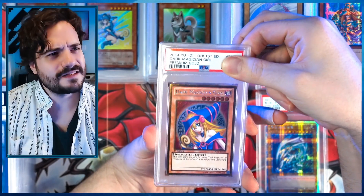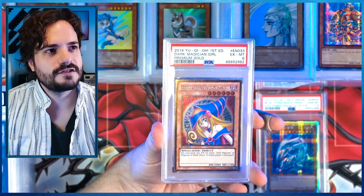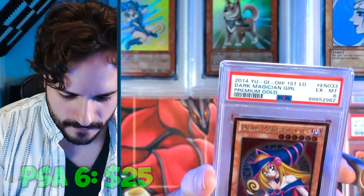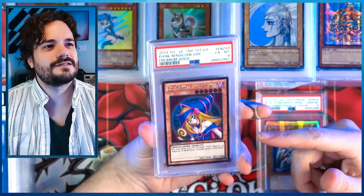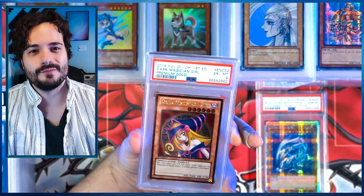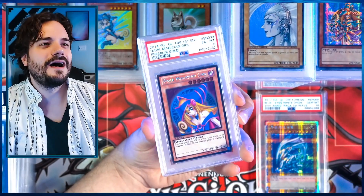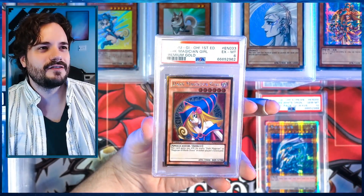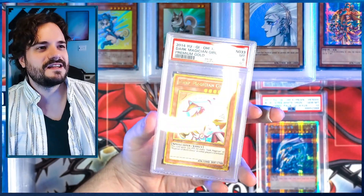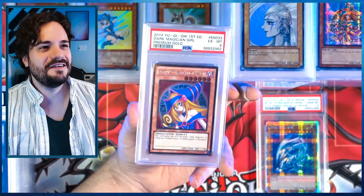We've got the Premium Gold — is this the first Gold set? It looks pretty good. Just a Girl, oh six — awful. This has a funny story: I got a collection of cards that were from DreamWorks, like the people that made Strike, and this is one of the cards that was in there. It's actually a pretty rare card to get in high grade; didn't get it, but it was just kind of stuffed in the collection — a funny little story. I'll just keep this card.